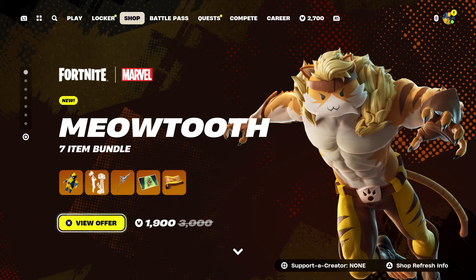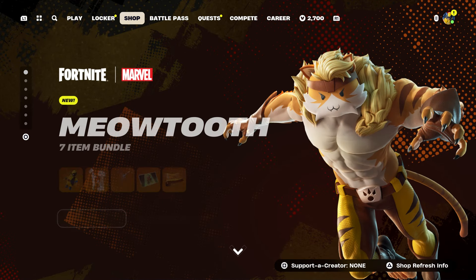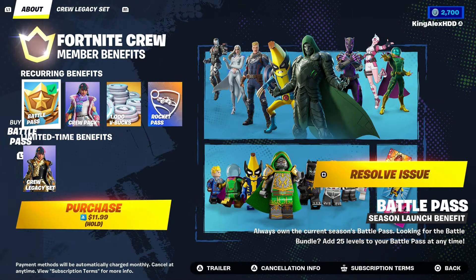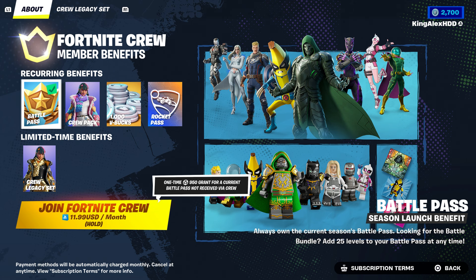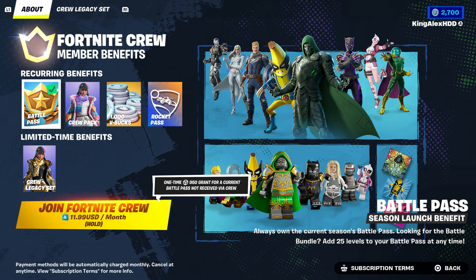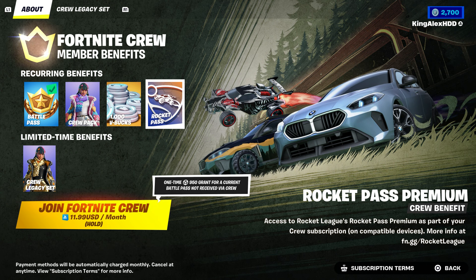The first method — everybody might know about this but some people might not. The first method is the Fortnite Crew. If you basically own the Fortnite Crew, you get the skin, you get the battle pass, you get 1000 V-Bucks, and you get a Rocket Pass so you can get the BMW for free. I'm going to show you what level you need to reach to unlock the BMW, and you can get it in Fortnite.